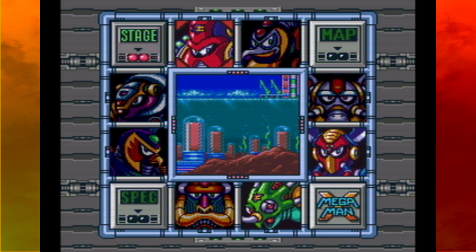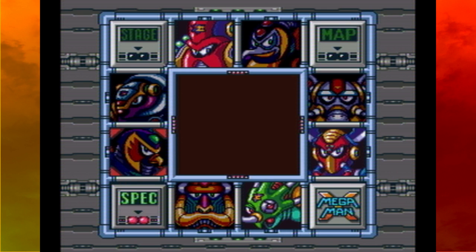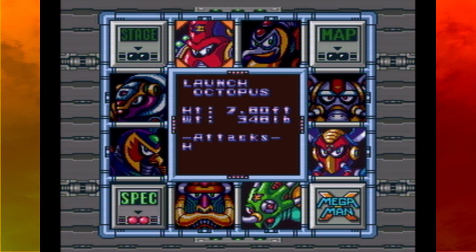Welcome back to Golden Josh Gaming. Last time we defeated the Armored Armadillo - pretty handily, despite what I said. This time we're checking out Launch Octopus's stage. As you'd expect from an octopus, it's underwater. You can see on the map it's over there in a little harbor or bay, whatever kind of body of water that is.